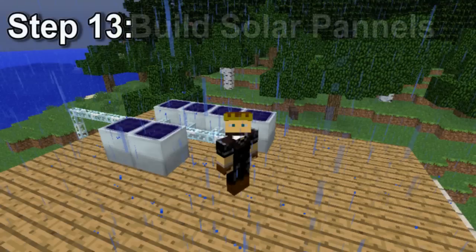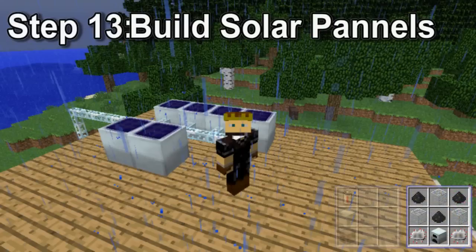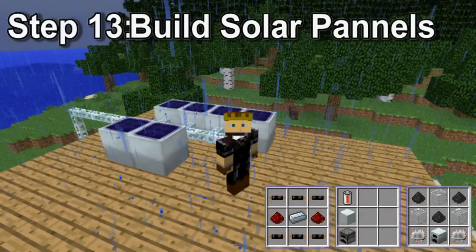Step 13, build solar panels. Now that we have a batbox, we can invest in more power. A solar panel is built by combining a generator, two electrical circuits, three glass, and three coal dust, which is made from macerating coal.